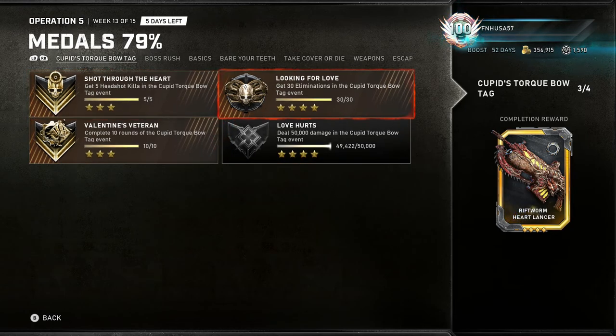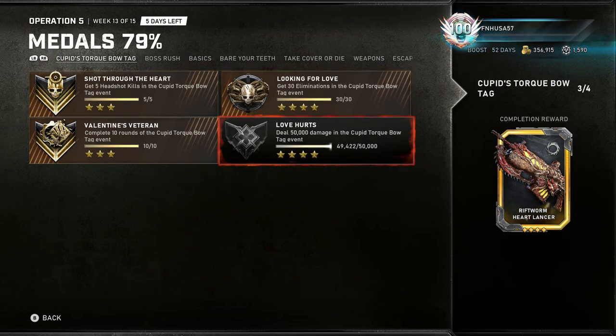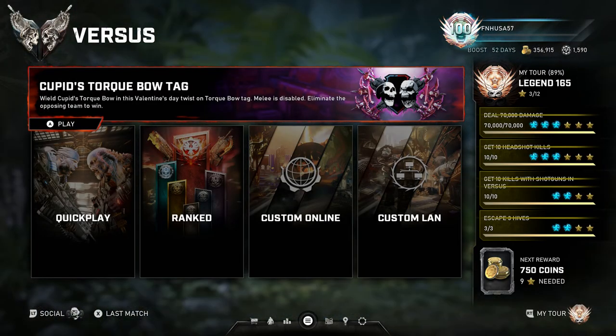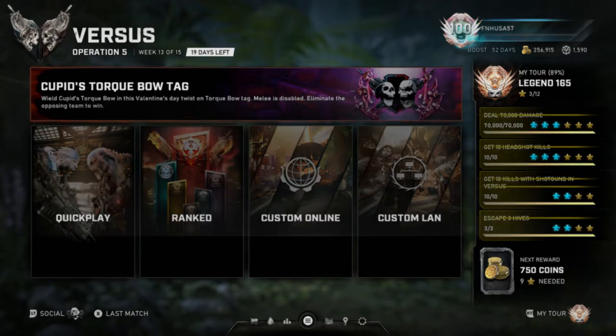These three medals are relatively easy. The Love Hurts one is definitely not difficult, but it is very time consuming. Without further ado, you're going to go to Versus and queue up for this limited-time, usually one to two week Versus event called Cupid Torque Bow Tag.